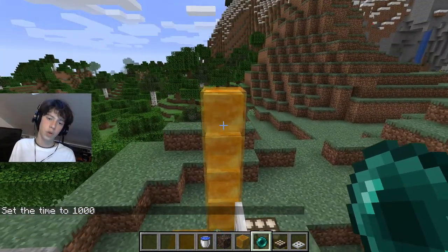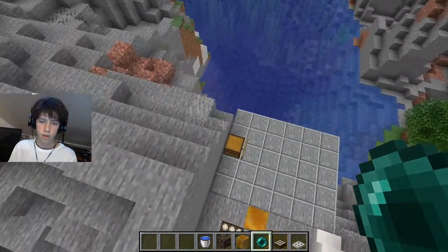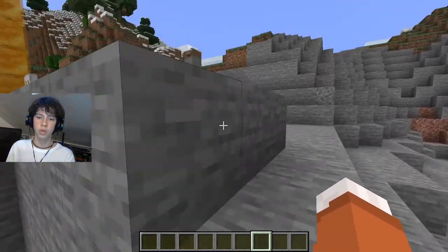You can also just turn it off by breaking the daylight sensor or the trapdoor, or simply by not throwing an ender pearl at all. This way, if you're going mining, it won't teleport you while you're looking for diamonds. That was very, very useful — probably the most useful out of all of these.